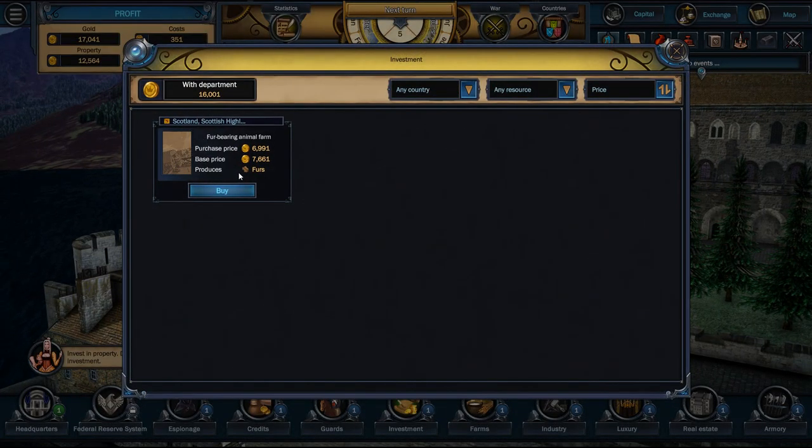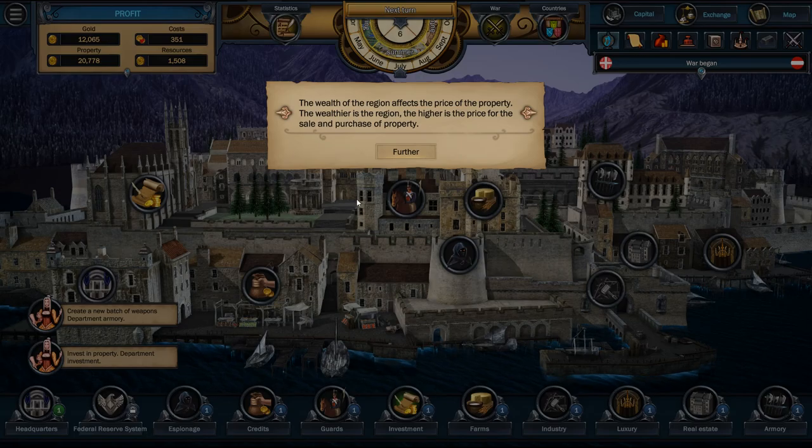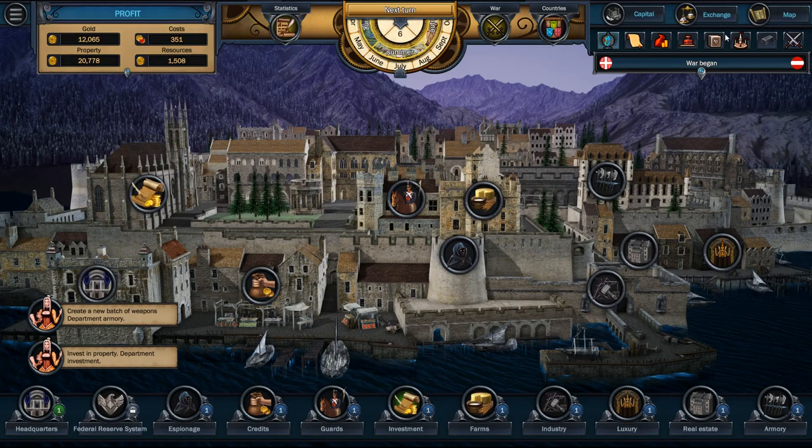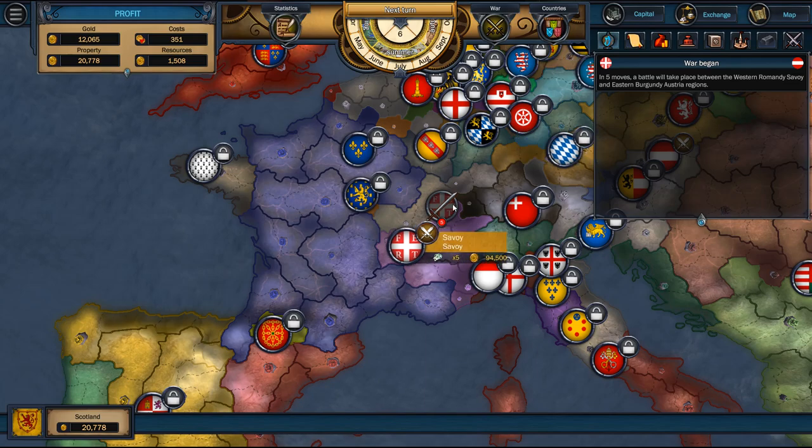We can invest in another — oh! A fur camp, an animal farm. I'll buy that. Next turn. War has begun! In five turns a battle will take place between the western Romandie-Savoy and eastern Burgundy-Austria regions. These guys in five turns are going to start fighting.